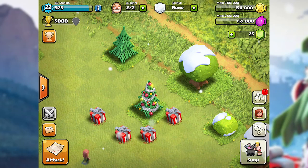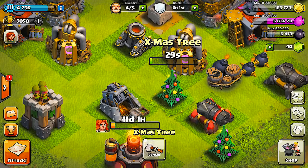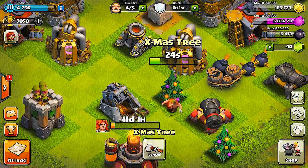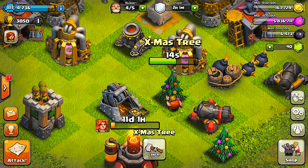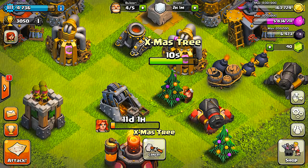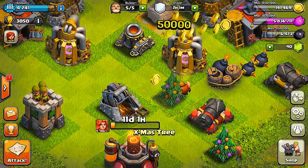This is my Christmas tree from a little while ago — this is what the old ones look like. It looks kind of similar to the new one. When you chop these down you get, I think, 50,000 gold and elixir. It's been so long. I've only chopped about two of them down since I had them, because I only got three or four that spawned and I didn't really want to chop them down.